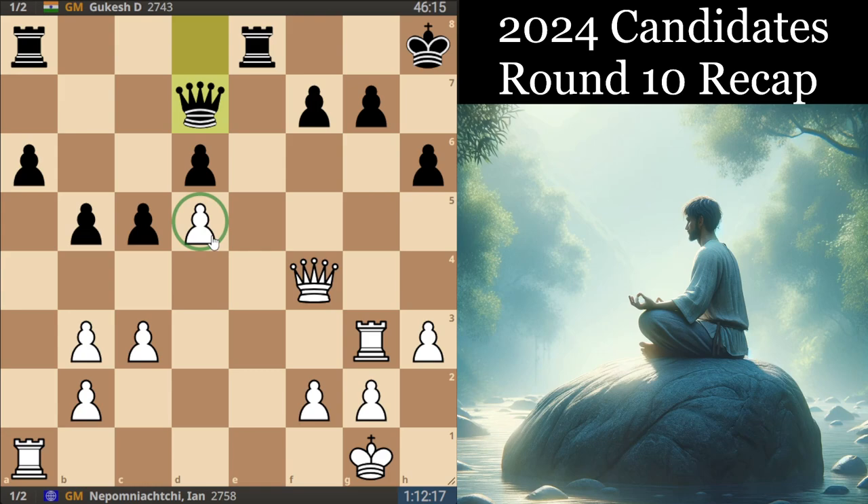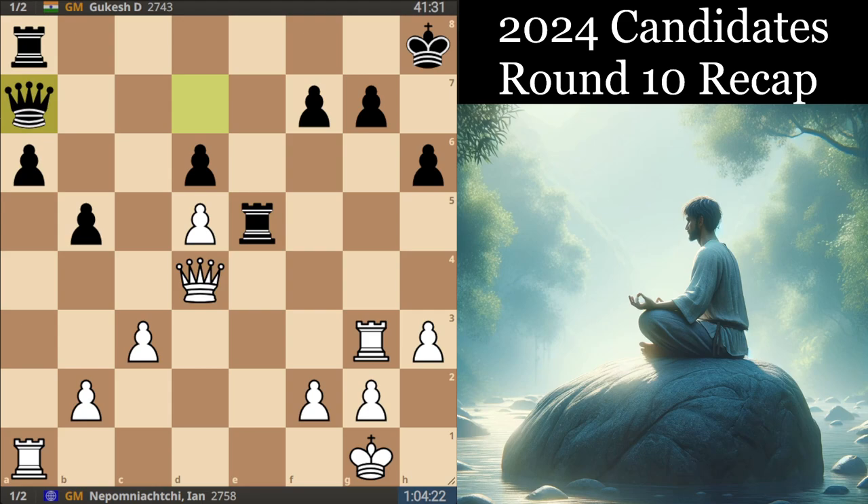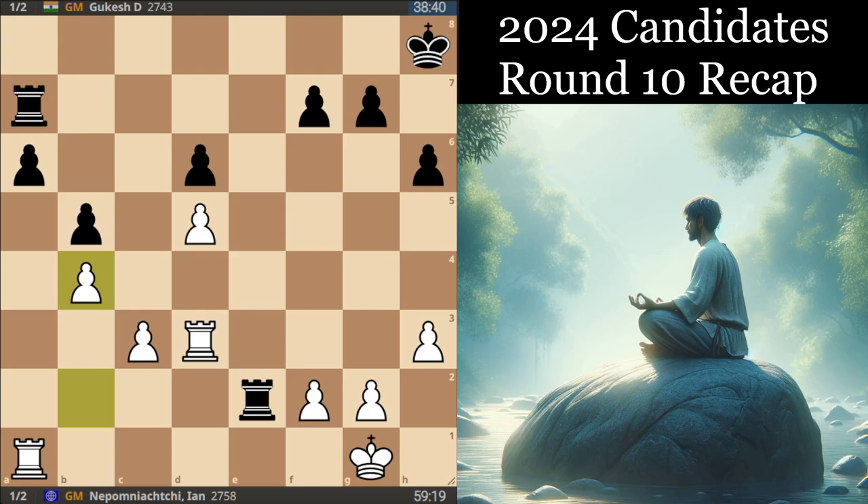White has a bit more space, but that doesn't really mean much when you only have the major pieces on the board, and Black does control the only open file. I like the move b4 by White just to try to weaken the Black structure a little bit, but Black's got enough counterplay. Rook e5, Qd4, Qa7 is a nice defensive move, just not giving time to go f4 and use the pin. Rd3, Re2, and it just sort of peters out to equality — both sides' weaknesses are evening each other out.